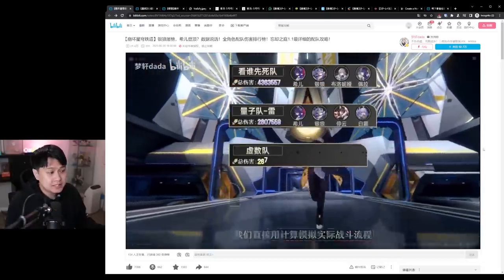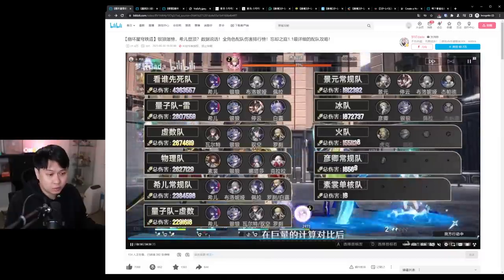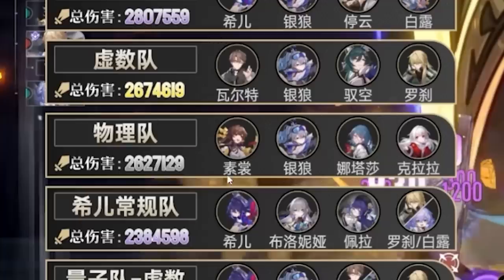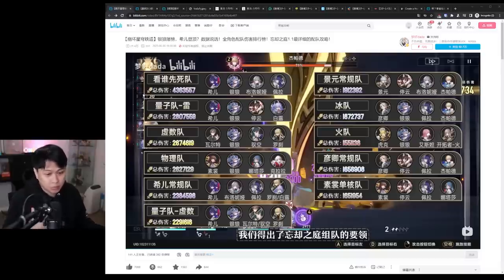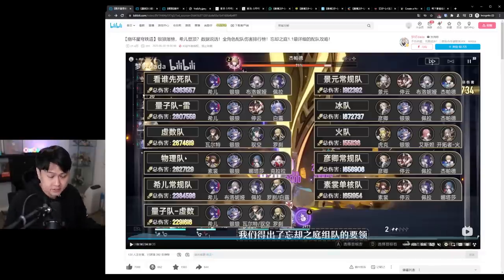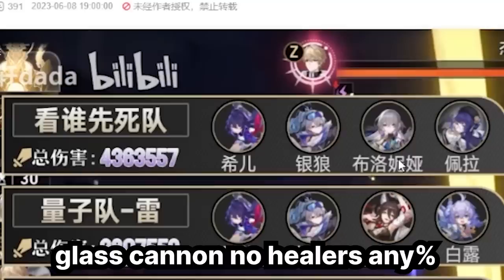This first tier list is probably the best one out of them all, because they actually run real comps. There is one in particular I want you guys to take note of — the physical Silver Wolf comp. A lot of the tier lists that we're about to see are going to rate Sushang very lowly, and I want this to be a reminder that whilst individually Sushang may not be giga top tier, in a team comp like this it turns out she's pretty high performing. Ignore the first comp because it literally translates to 'let's see who dies first' — it is a glass cannon comp.